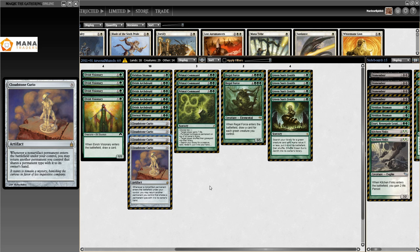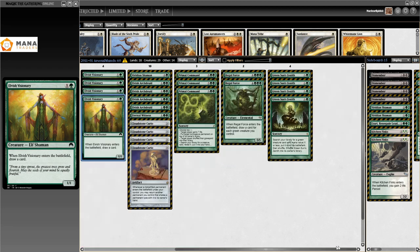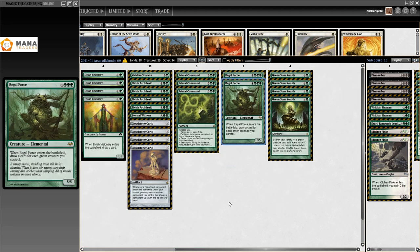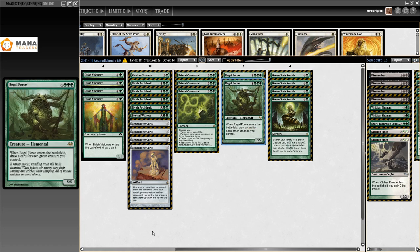Basically what you're trying to do is get a bunch of elves out, spam a bunch of mana, get Cloudstone Curio's trigger on the stack, and just keep bouncing elves: play an elf, bounce an elf, play an elf, bounce an elf. Together with Elvish Visionary you draw some cards, and then you get to Regal Force — which reads 'draw a card for each green creature you control.' When you have 20 green creatures this is really powerful; I've decked myself with this card before.